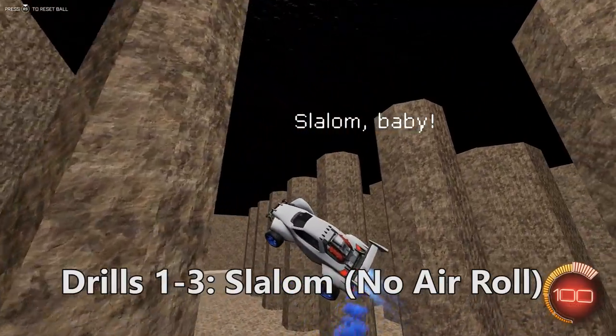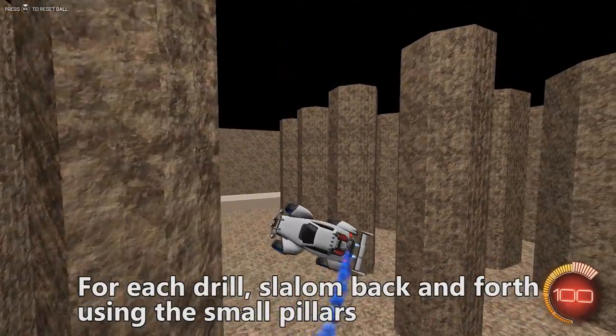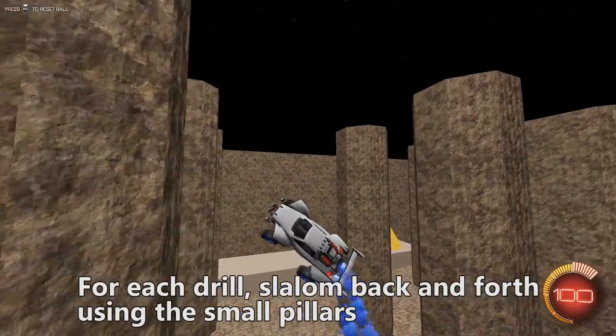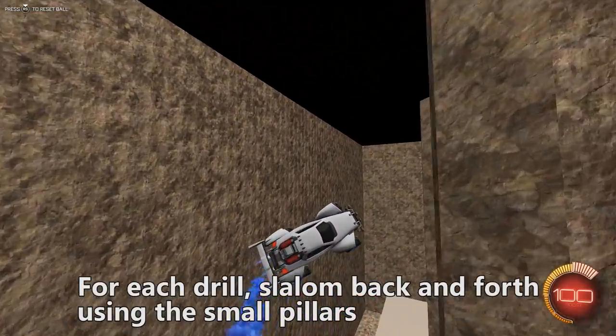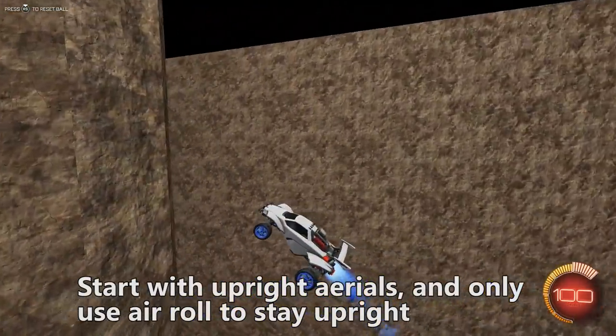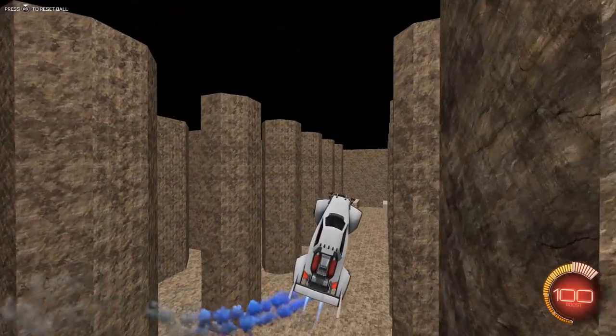We're gonna do just like my last tutorial — the slalom without using air roll — and for each drill we're gonna slalom back and forth using the small pillars. I'd recommend the small ones over the big ones as they can kind of interfere with the camera. The first drill we're gonna start with is upright aerials, and only use air roll to stay upright, just to make those little adjustments to keep the shell of the car facing you.